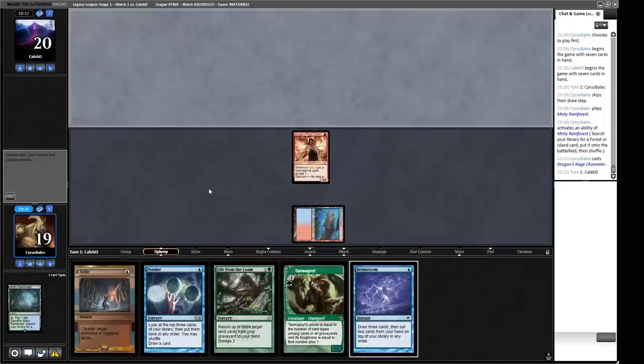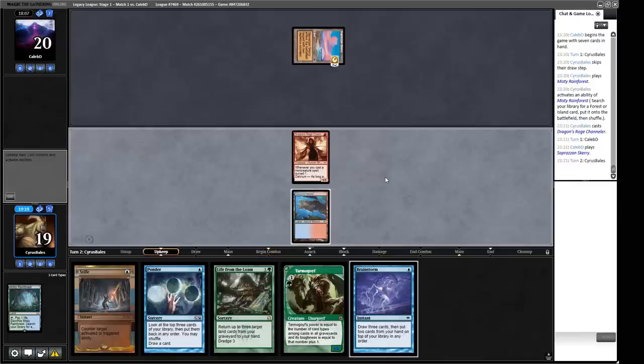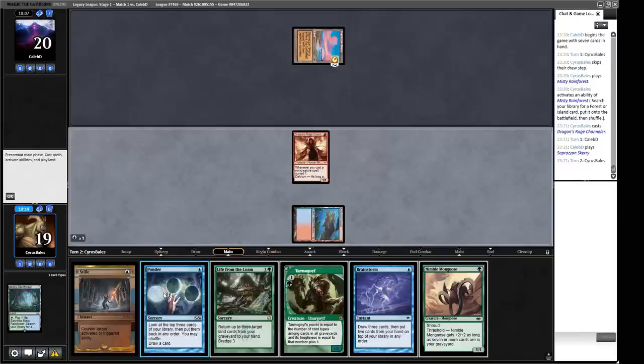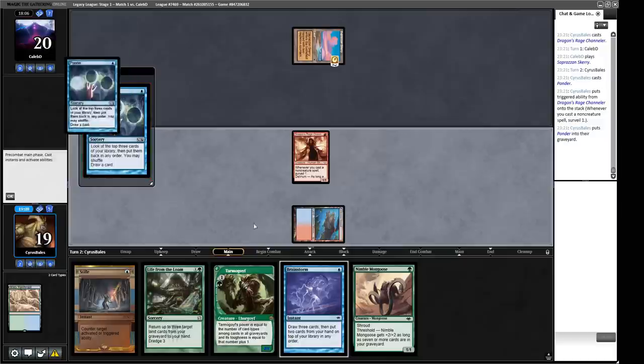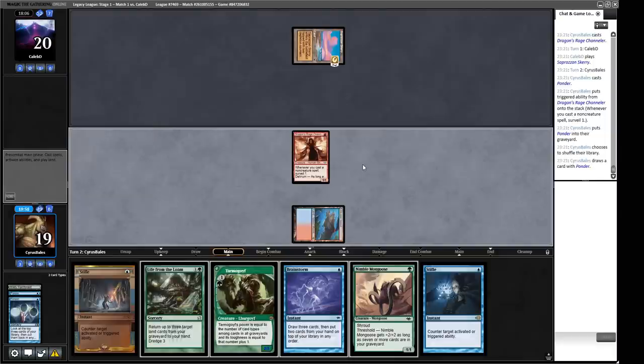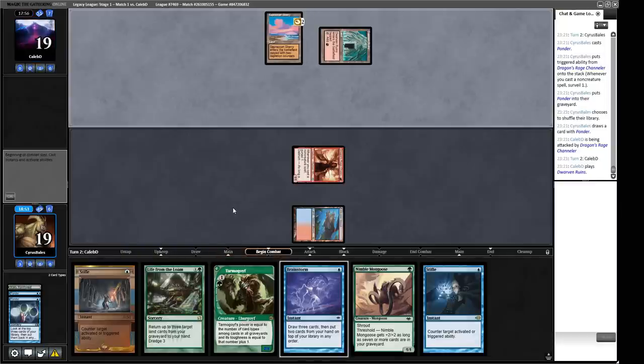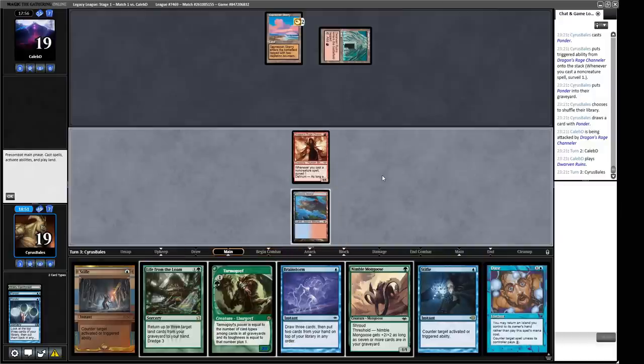Our opponent is a turn-two combo deck if they have the right lands for the Throes of Chaos plan. They won't be going on turn two because they won't have red mana next turn. We cast Ponder — we find Force of Will, Force of Will, Murktide Regent. That's not what we're after; we're looking for land and Wasteland. We find a Stifle — not ideal. Our opponent can't go this turn because they can't cast Throes of Chaos, but they can go next turn. We need to find a Wasteland pretty sharpish.